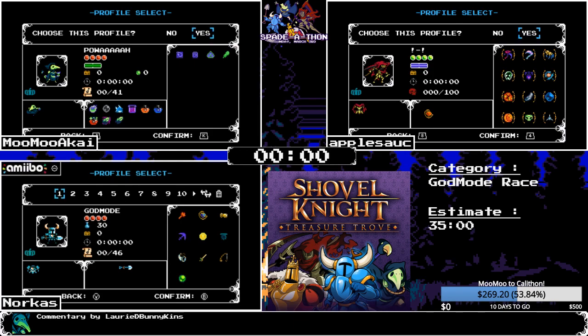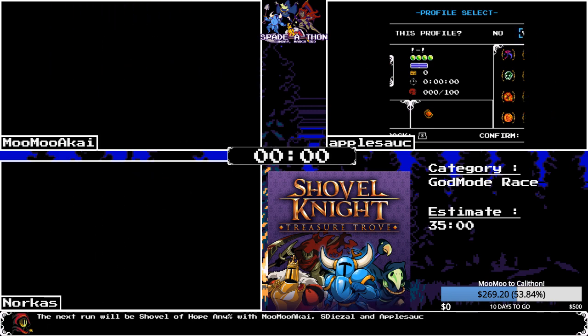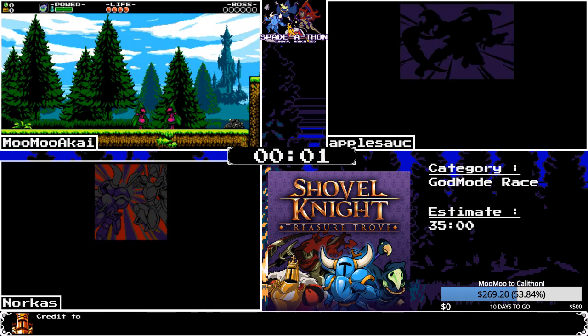Plague does have some cool stuff that Shovel Knight doesn't. However, Shovel Knight has a really consistent run with things like the propeller dagger and dust knuckles. It'll be interesting to see how this goes — they're all starting now.